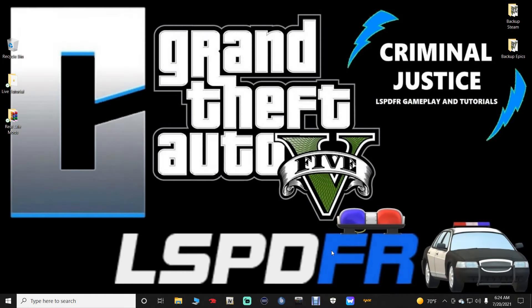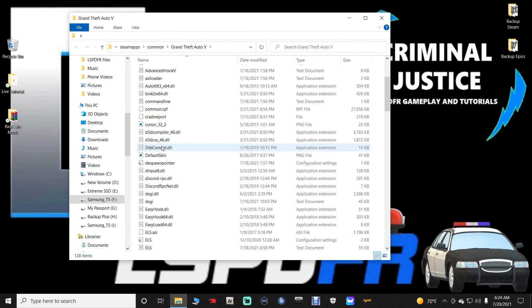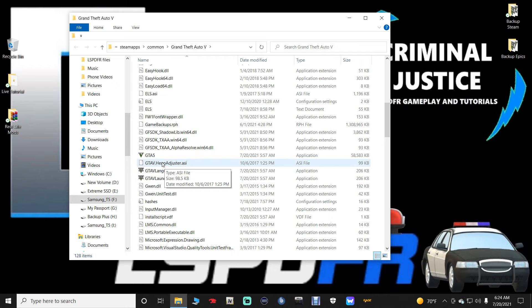As you all know, GTA V has updated today and the version of the GTA V exe has changed for both Steam and Epic users. I'm going to go into my Steam directory and show you — the version went from 2245, it is now at 2372.